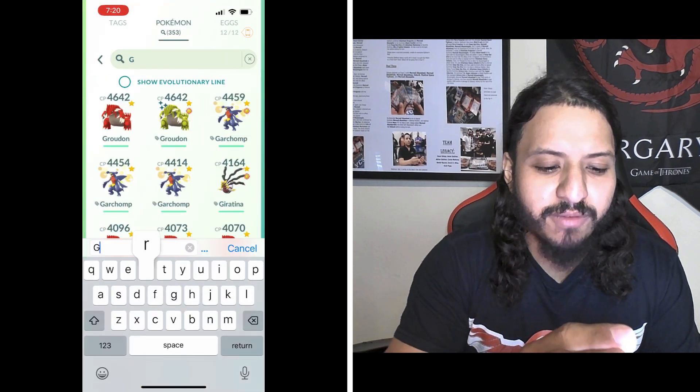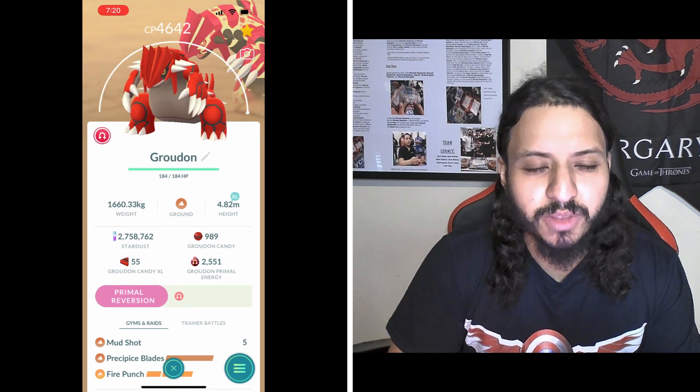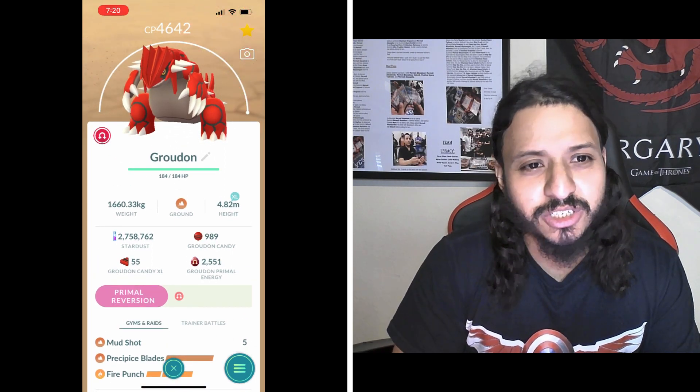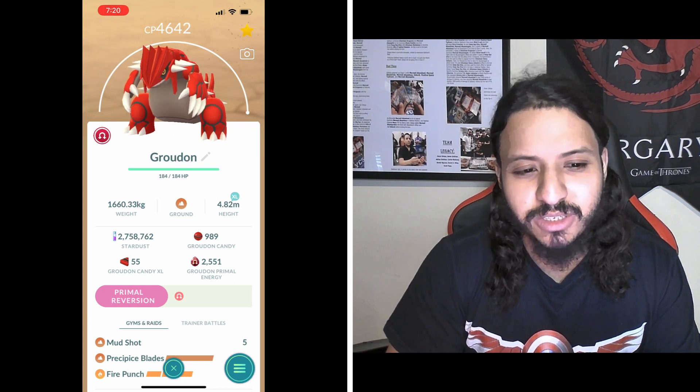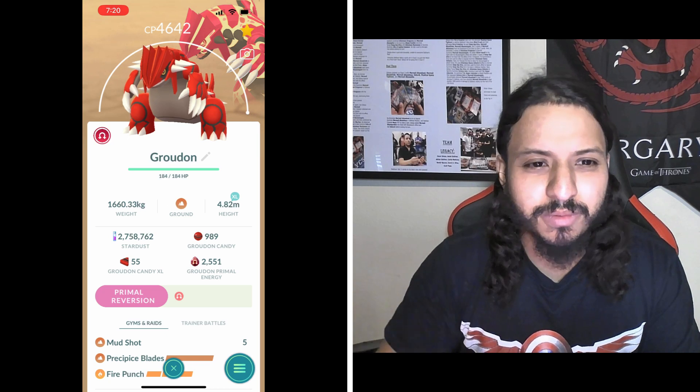Number five is Groudon with Mud Shot and Precipice Blades. It's pure ground type, so it's gonna single resist everything — Gunk Shot, Sludge Bomb, Power Gem, and Rock Slide. Just a solid counter, but you really need Precipice Blades; otherwise it'll go way lower on the list.